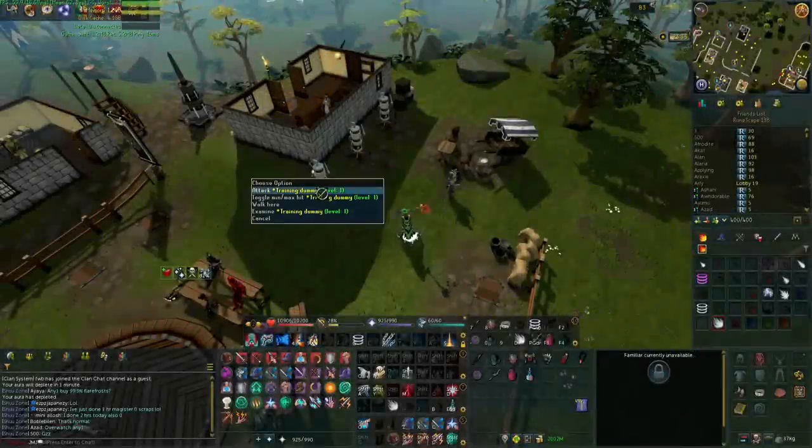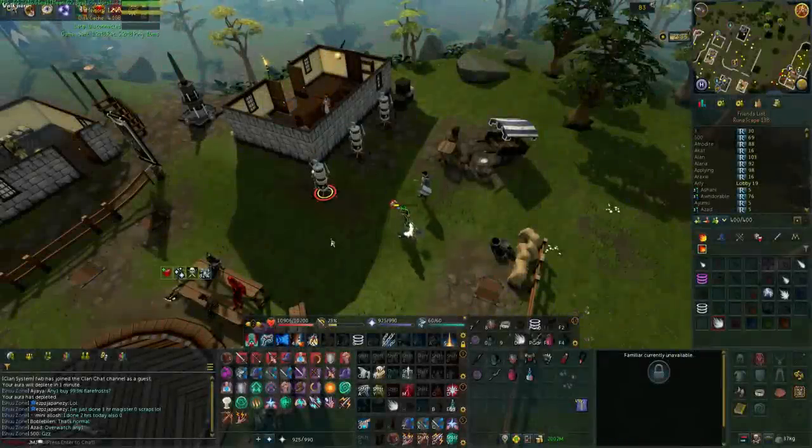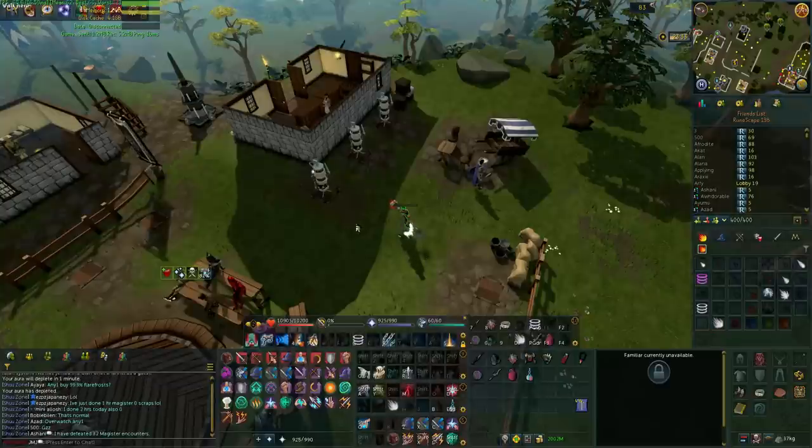Hi, so I thought I might do a quick guide on Fortick auto-attacking, what it is and how it works, because I've had quite a few people ask me about it on stream and why it's beneficial at bosses like Magister and Angel of Death.